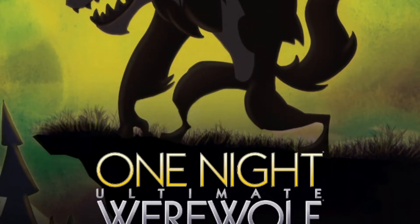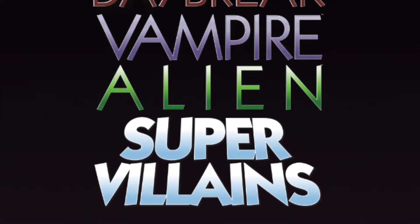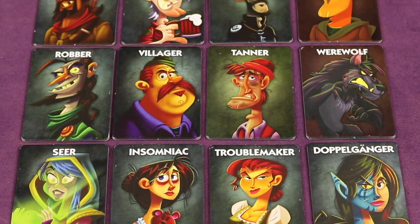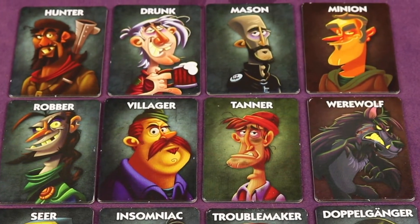One Night Ultimate Werewolf is the first of many standalone games in the best-selling One Night Ultimate Werewolf series. It's a great party game that plays three to ten players, is for ages eight and up, and it works well in classrooms or office events as it only takes ten minutes to play.